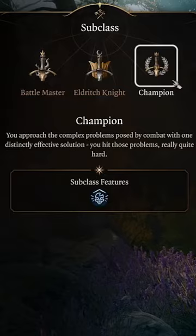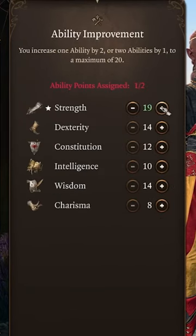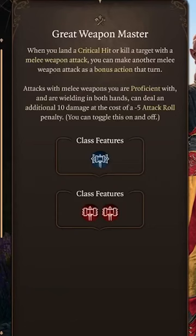Then sprint 8 levels into fighter. Grab the Champion subclass at level 3, the Athlete feat at level 4, an ASI strength increase at level 6, Remarkable Athlete jump at level 7, and Great Weapon Master feat at level 8.